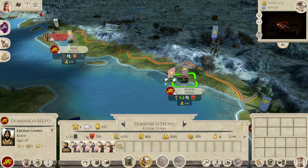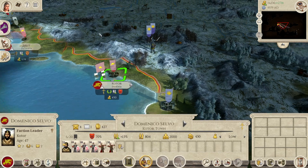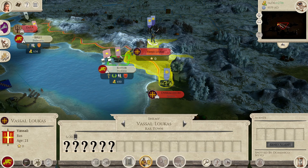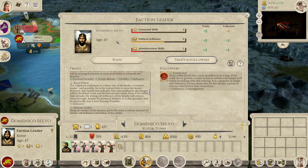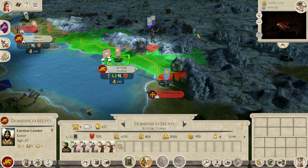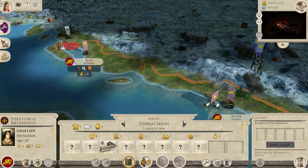Kotor. I could attempt a surprise attack here in the Irakion, using my fleet - embarking my general and sailing around them. They are not in range, these two armies. But if I do that, Kotor is going to revolt I think. The governor gives plus one management, decreases training costs, plus two loyalty - you are a decent governor. Do I want to lose you, Kotor? Attempt an attack here, raiding this place down - maybe.